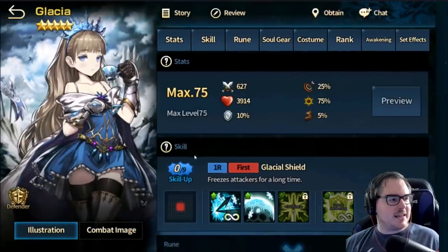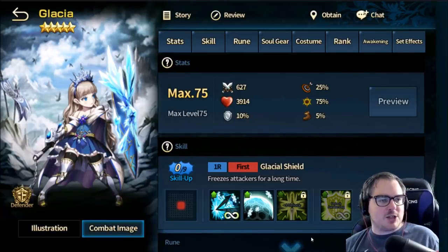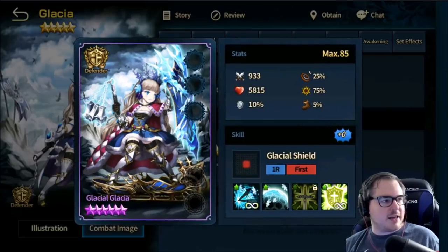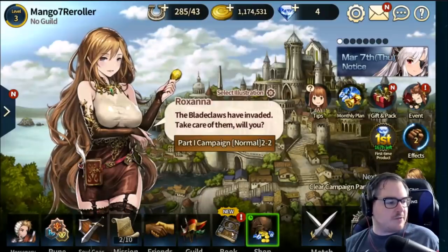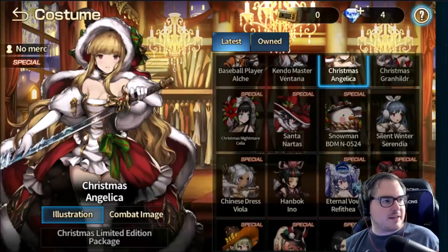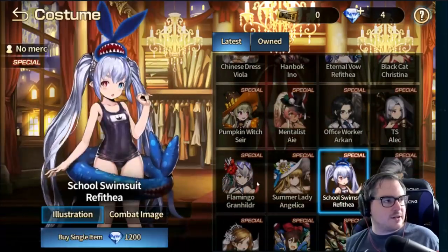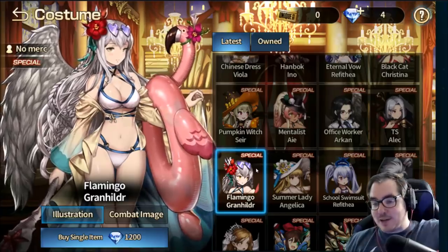Honestly, I'd just pick based on waifu status, because that's what these games are about. Check out some of these characters — I love Glacier, she has her own little teacup. You can see their awakening forms and even costumes in the shop's costume section. Angelica is one of my favorites. That's about it — thanks for watching! Let me know what you pull in the comments below, feel free to comment and subscribe, and have a wonderful day. Bye!